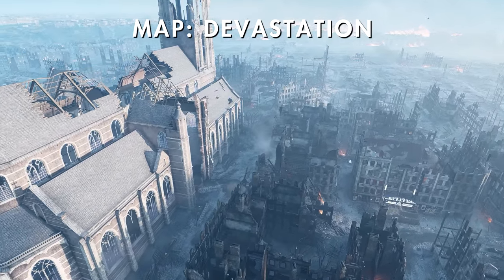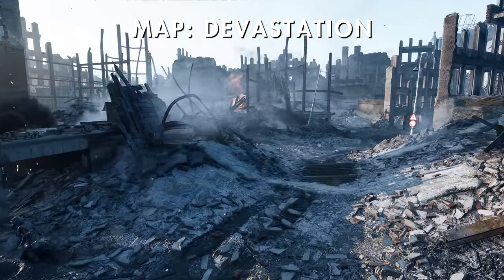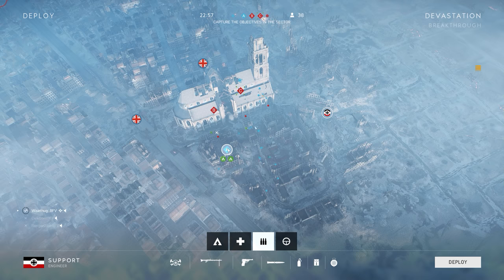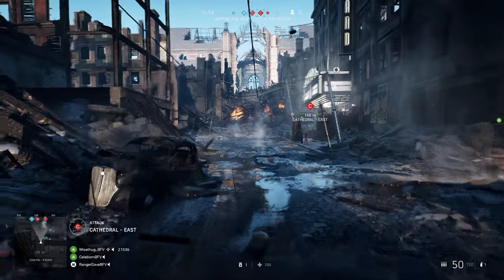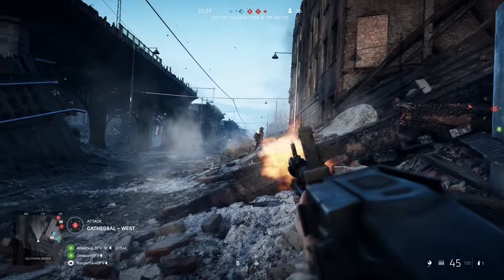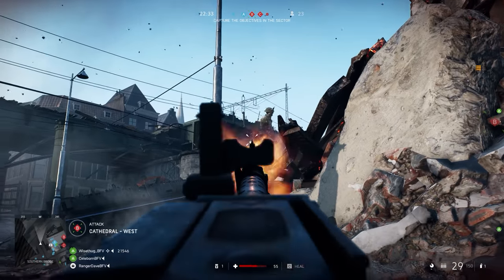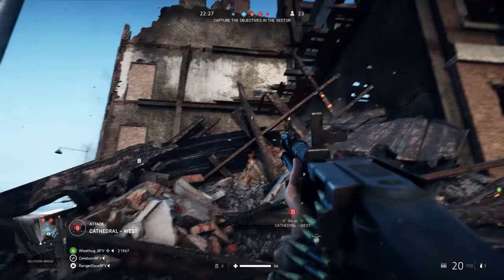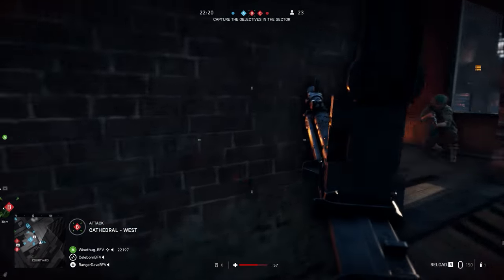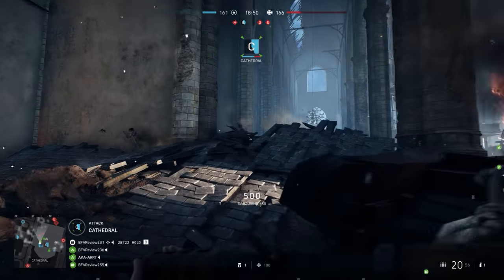Another map that took me by surprise was Devastation. This map is set in Rotterdam after a massive German aerial bombardment. Despite being a mostly claustrophobic city map, it has an incredible amount of flanking options, with the ability to go several city blocks left and right of the objective in Breakthrough mode. Although I did enjoy this map in Conquest mode, it really does shine in Breakthrough. It also has some of the most stunningly realistic lighting and effects of any map in the entire game, and I'm really impressed with how many options DICE designed into this map for movement and navigation.